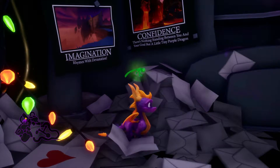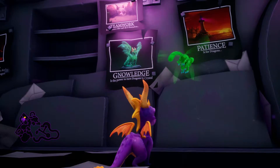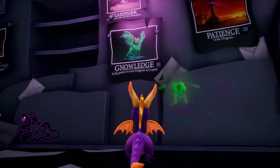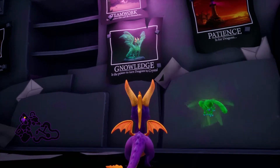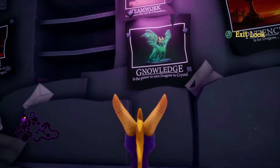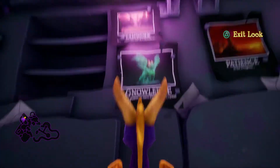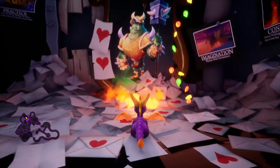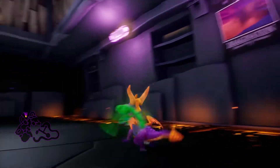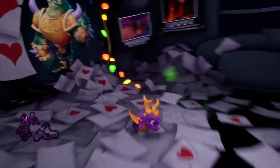'Confidence: there's nothing standing between you and your goal but a little tiny purple dragon.' 'Teamwork: it's for Norks who can't do it themselves.' This is just a funny little shrine I'm guessing Nork made to himself — motivational posters to drive him towards evil. It's funny.